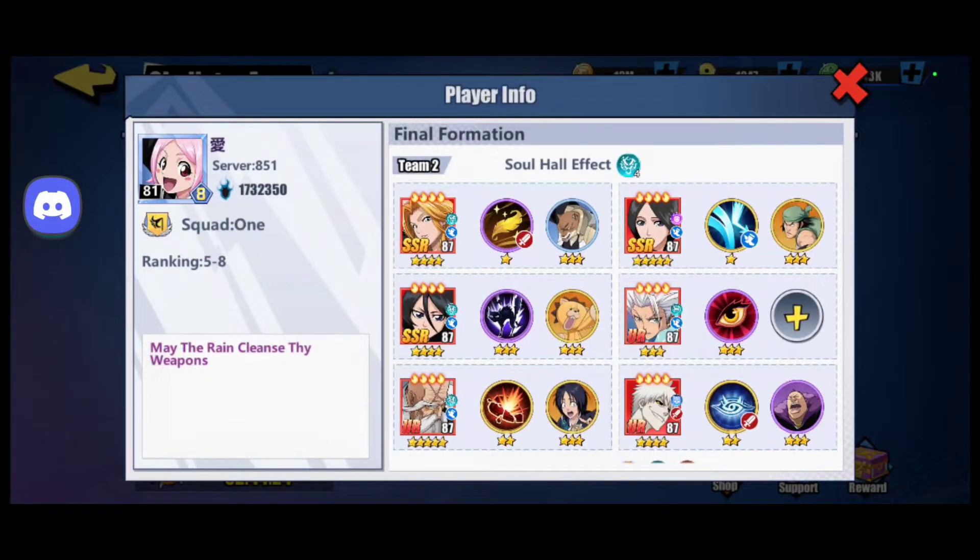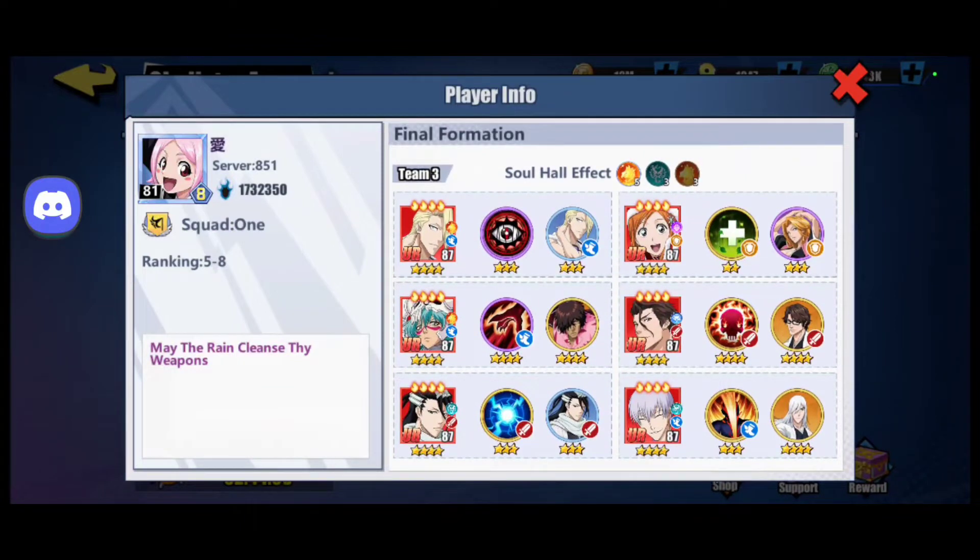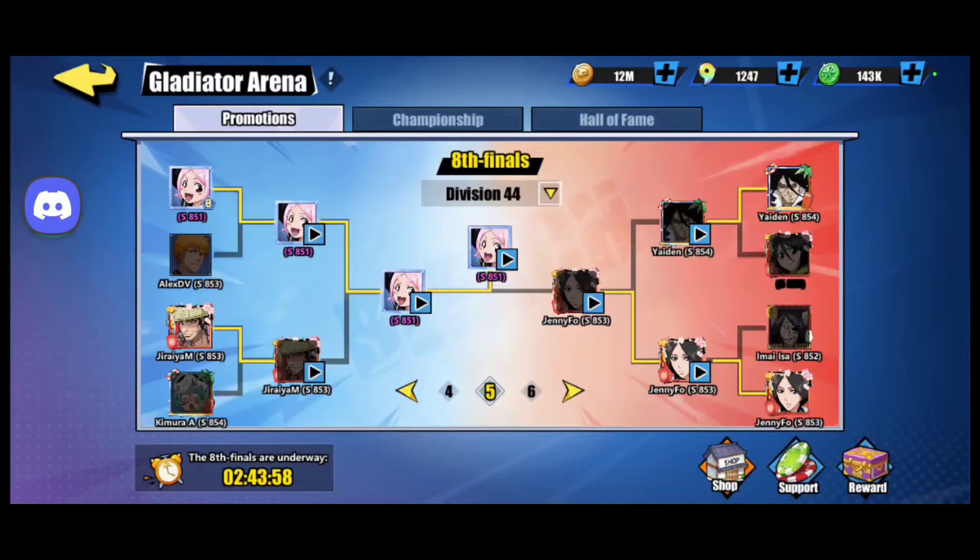This is my weakest team. If you check out my White Ichigo and companions video or my White Ichigo rage loop team video, this is the same team — I have not moved anything around and haven't gotten any new war souls either unfortunately. And this is my strongest team.